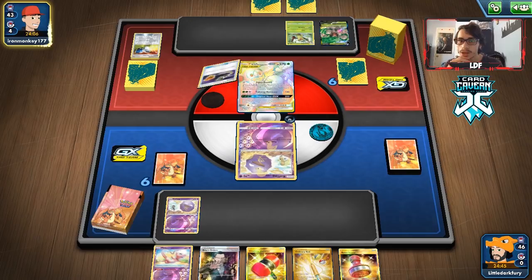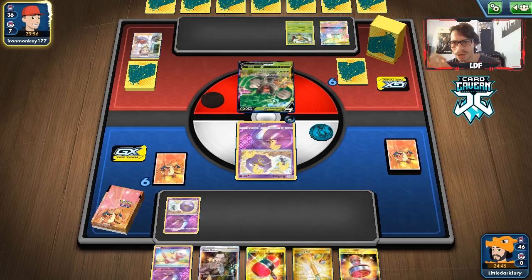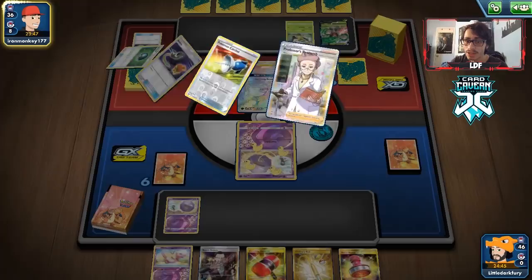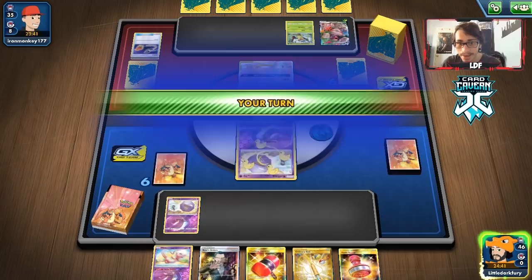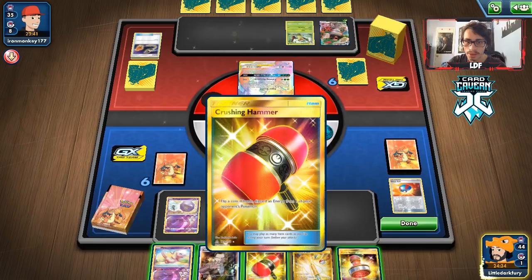They catch my Koffing — actually good because they waste those now and won't have them later. Oh, they had a Switch too — and Research! They actually get Applin out. Another switch wasted — not terrible. They're using all their switches early on, so later when we Galarian Mine, poison, and confuse lock them, they won't have the outs. Off Great Ball, we get a Wheezing — something at least. As long as they don't get Catcher heads, we should be okay. Crushing Hammer gets heads — nice!